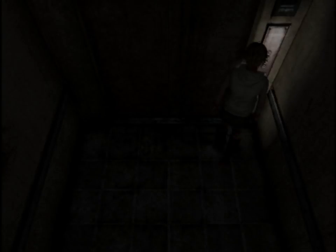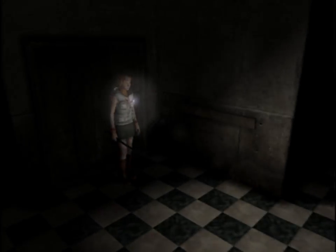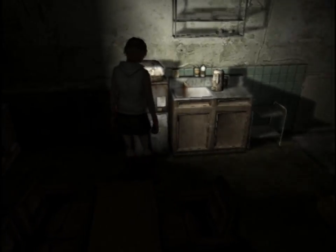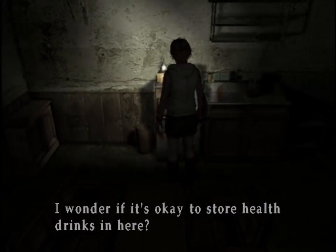The elevator actually works? I did not expect that. We're not done with this floor — four different levels. That seems really similar to the Algamilla Hospital. In that one, at least normally, when there wasn't some weird magical fourth floor that didn't actually exist, it also was three main floors and a basement. There's a memo posted on the fridge: 'Food only. Do not store drugs.' I wonder if it's okay to store health drinks in here. Oh! Health drink!